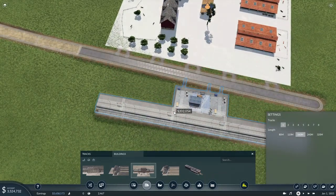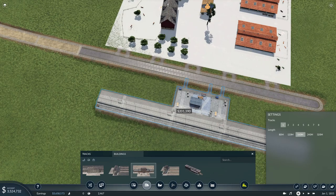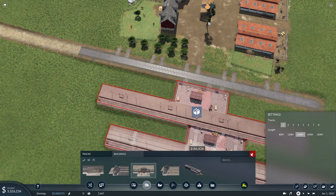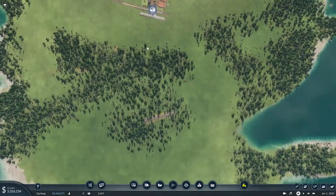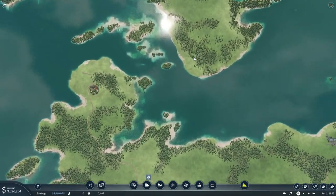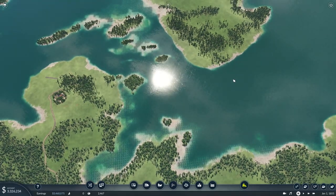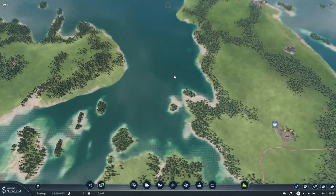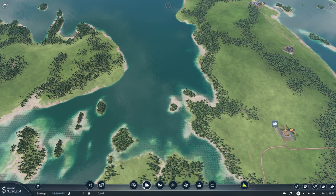We are paused at the moment, so we shouldn't continue going. This is just going to pop in here. Let's straighten this out a bit. All right, first two train stations are in. We have to traverse this little peninsula, and probably do some island hopping in here.